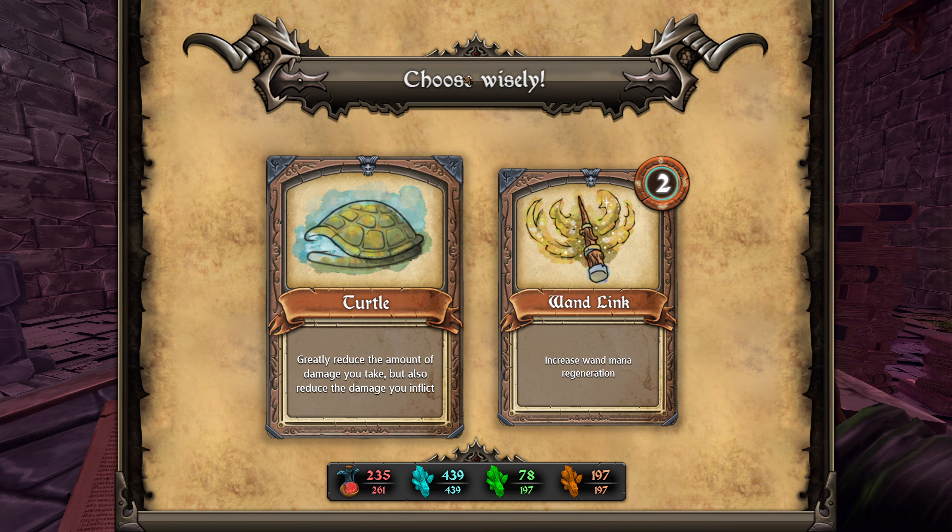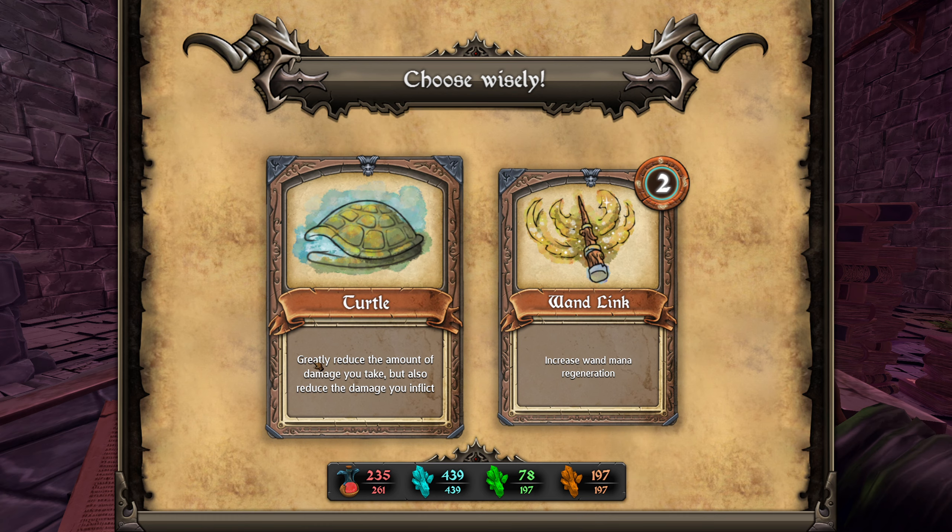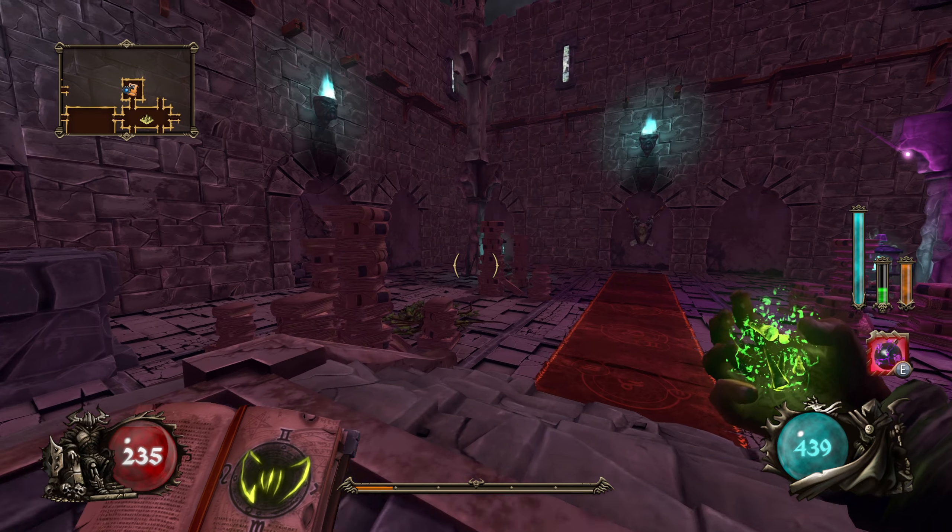Turtle — greatly reduce the amount of damage you take, but also reduce the damage you inflict. No thank you. Wand link — increase your mana regeneration. Actually, I'm thinking about our poison — we have a mana pool of 439 I can now see, which is a whole lot. Greatly reduce damage I take, but also just reduce the damage I inflict. So if I'm doing poison over time and fire over time, maybe turtle is the way to go. So let's try it.